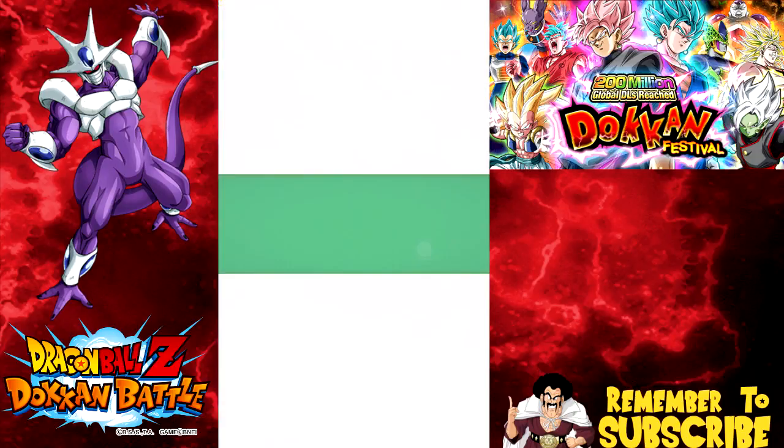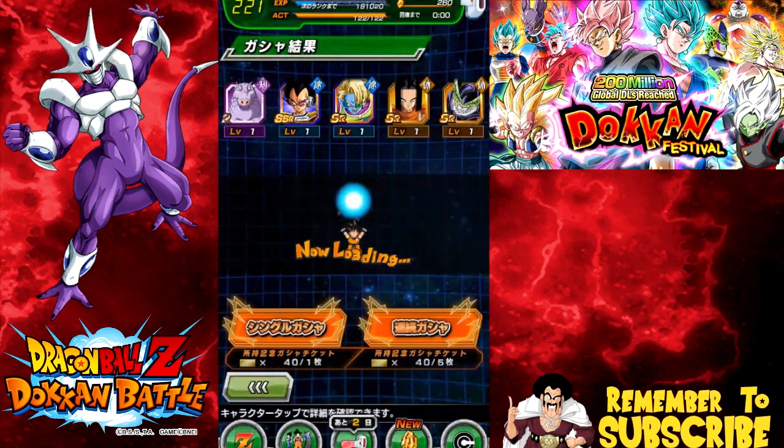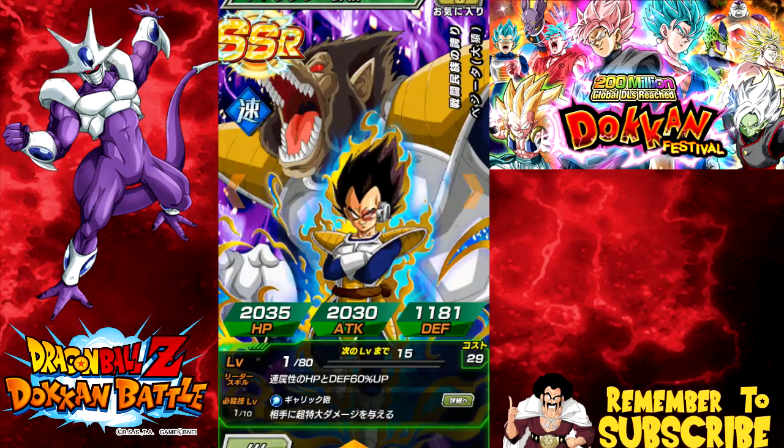Oh okay, cool, that's not bad. I don't think I have him actually, and I'm pretty sure he gets a dupe enemy. Okay, Android 17 — let's go. Not bad actually, not a bad pull at all. Got an SSR — it's never a bad pull when you get a good SSR, and he's not a bad SSR at all.